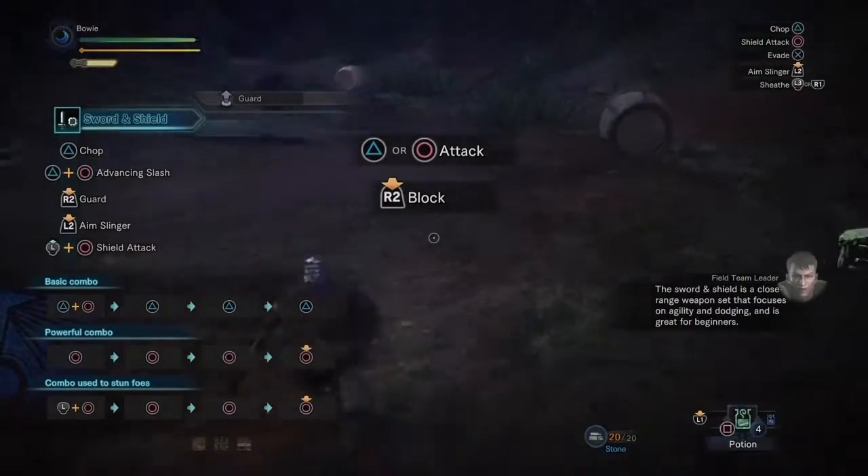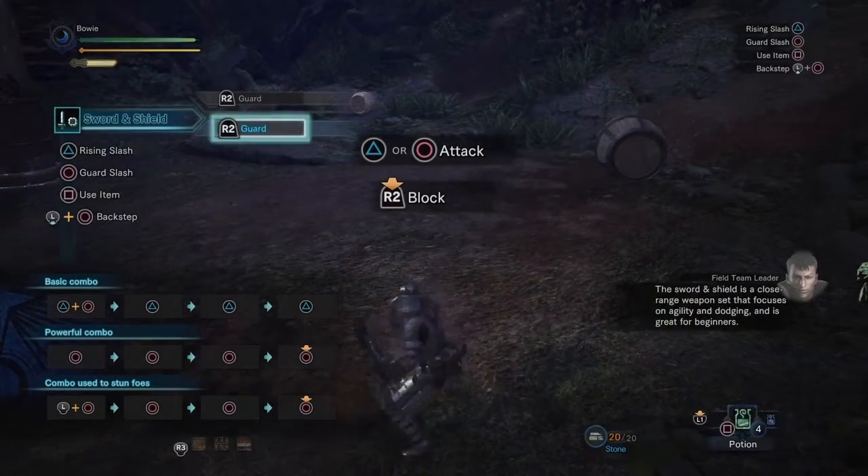The sword and shield is a close range weapon set that focuses on agility and dodging, and is great for beginners.